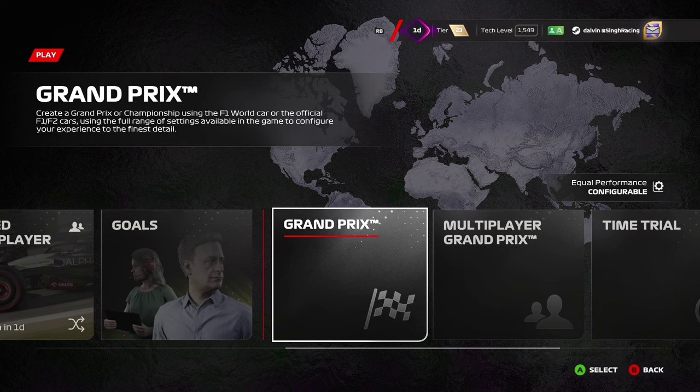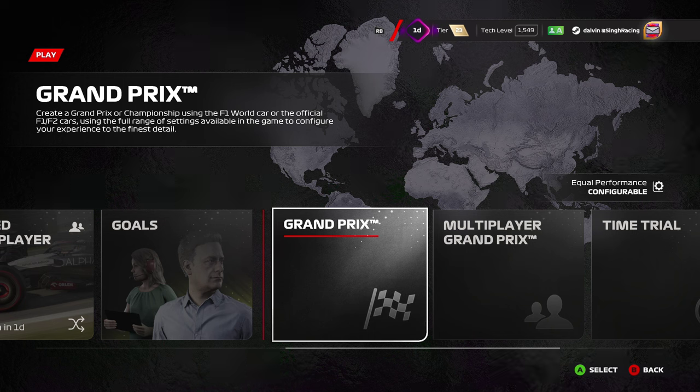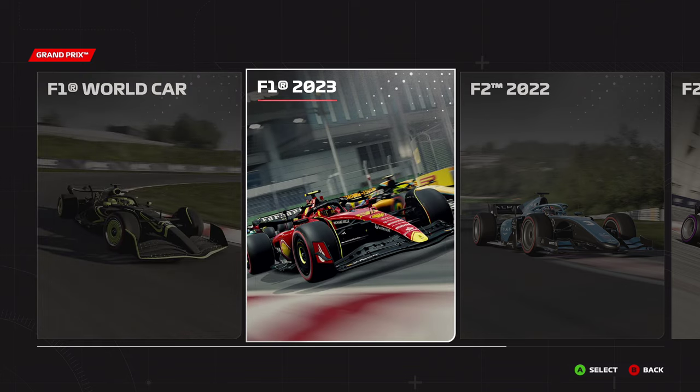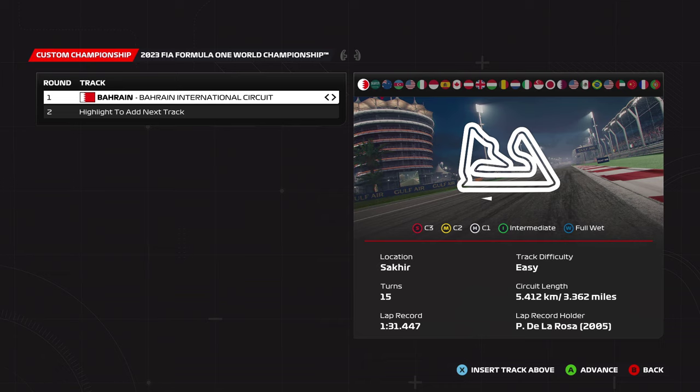Let's head into F1 World and go into a Japan practice session. If you're practicing for a league race, you'll be going into a multiplayer grand prix. If doing solo practice, you'll jump into a grand prix session with three practice sessions available. This applies to league racing practice, solo practice, and online events. We'll assume the most common format: short qualifying with a 50% race. Things like 100% race and full qualifying will be covered in the next part.